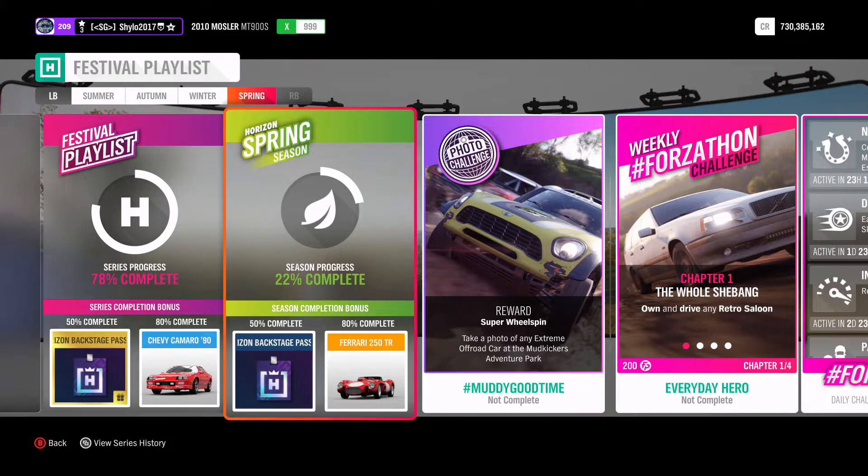50% this season gets you a backstage pass, which you can spend on any car you want in the backstage, providing you haven't already bought it — you can only buy each car once. There are plenty of cars up for grabs in there. And then 80% gets you the Ferrari 250 Testa Rossa — quite a nice car. It'd be alright for classic racer championships, as we'll probably be getting a couple of those after this season.